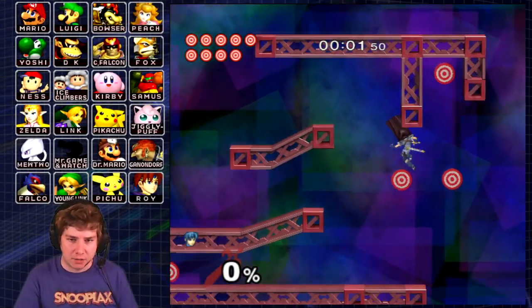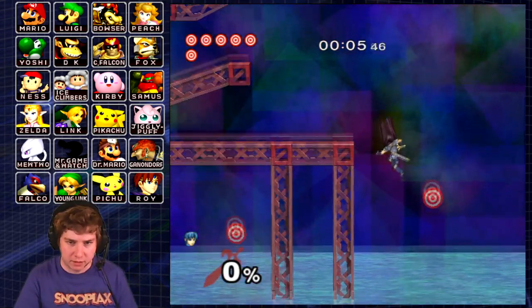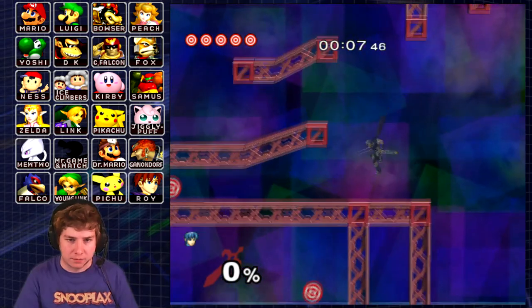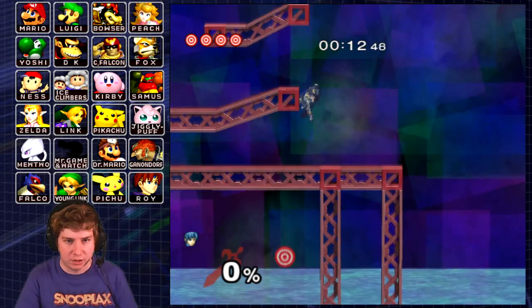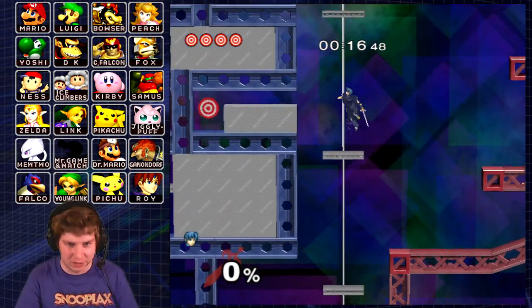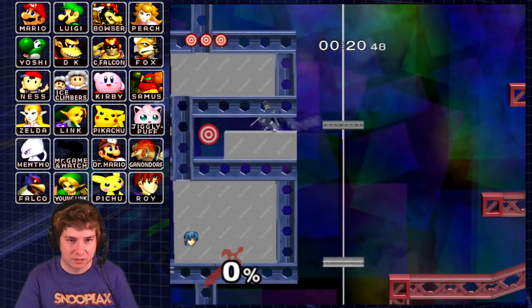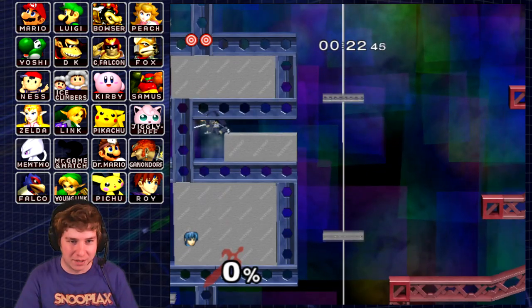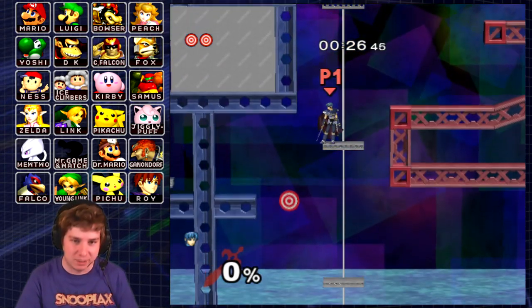Alright, now we've got Marth, our first Fire Emblem character. Marth is a pretty cool character. That side B that I use is actually going to be really useful during this challenge. It definitely has one of the more unique movesets, being a Swordsman. I know Link's a Swordsman, but he relies on a lot of projectiles. But Marth pretty much purely relies on his sword.